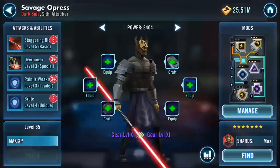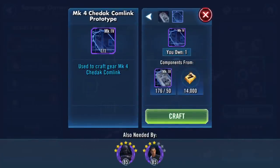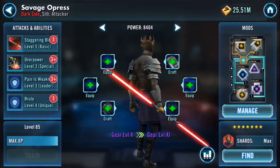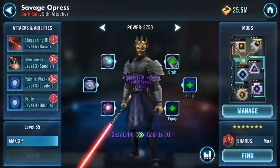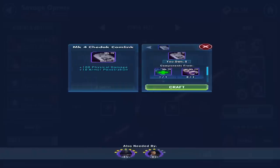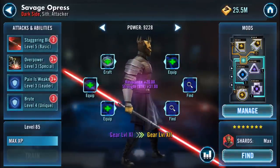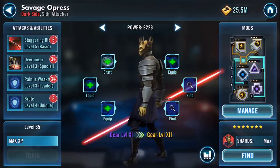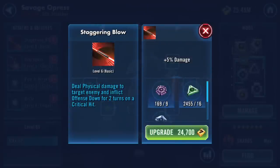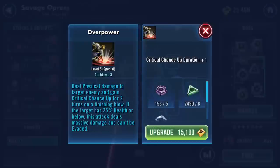So gear 10 - that's gear 11. How many of these does he need? Another mark five, mark six. I'm sporting a bit better now. I'm drawing the line - he's not getting omegas. They're getting allocated but I've got a few purples so I can boost up his various bits.